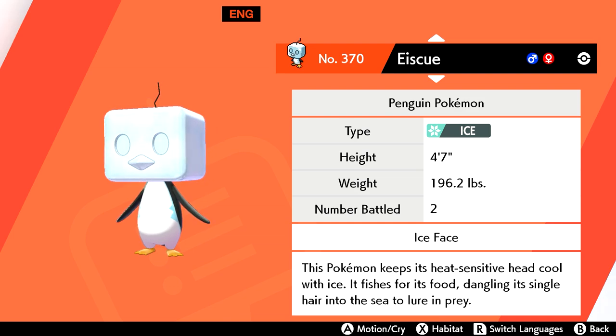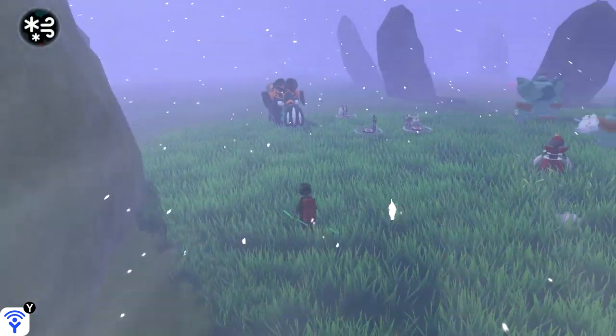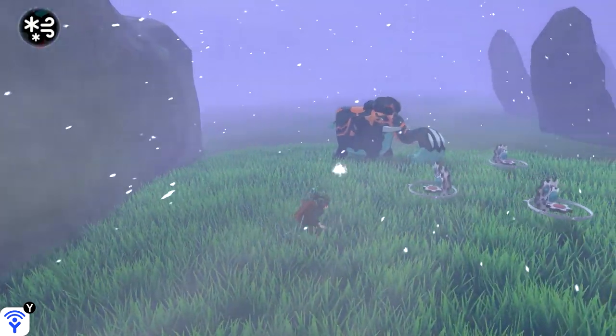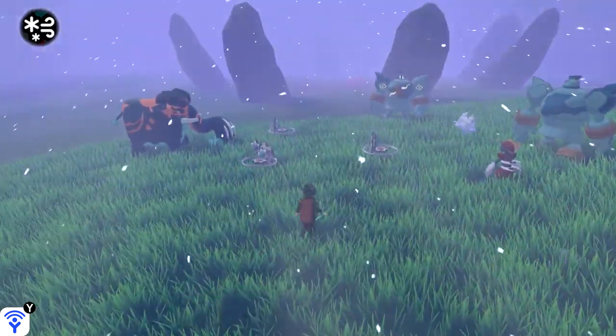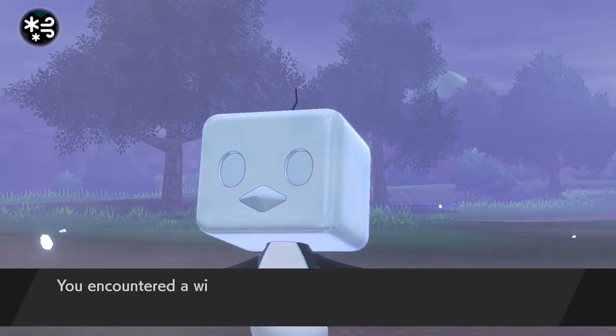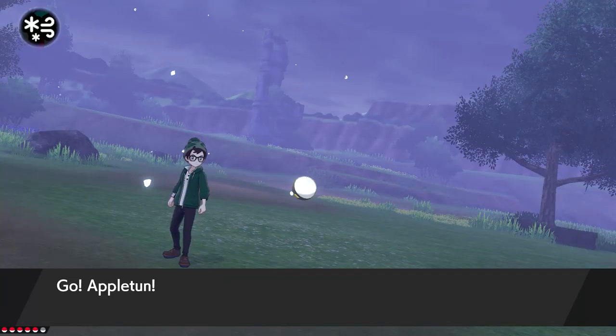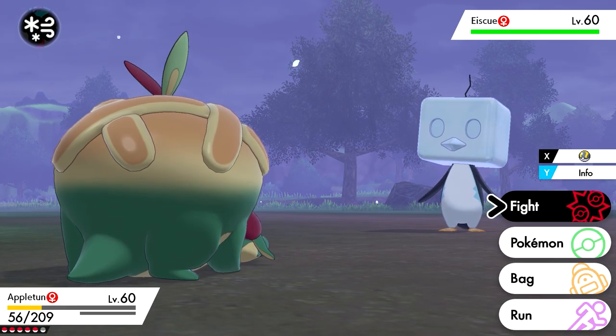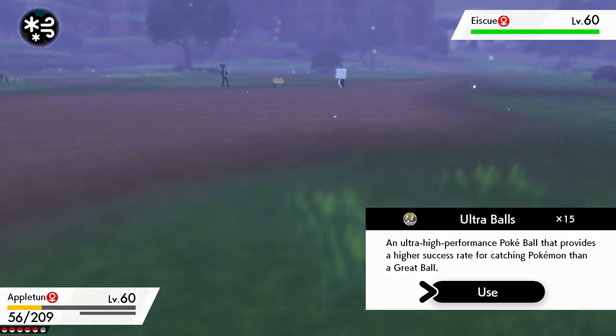Back to the hunt for rares with Eiscue. You can search for Eiscue in a couple of locations: the Lake of Outrage with a 5% chance to pop up during a snowstorm, or Route 10 where Eiscue has a 2% chance to be encountered in the grass. I went to the Lake of Outrage to hunt this one and got lucky — let me know where you found yours.